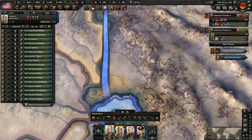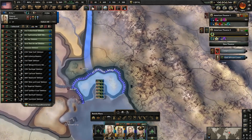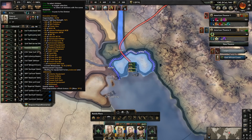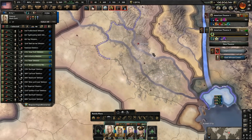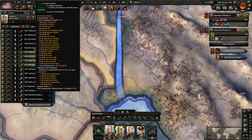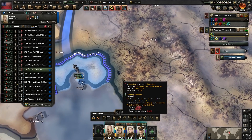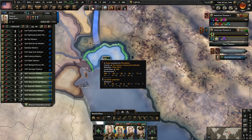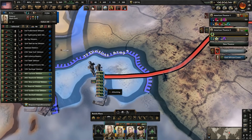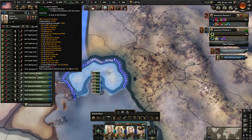I forgot about Iran again — and this poor army over here, no love guys. Let's go ahead and give them an offensive order and get them moving. You can see they're having supply issues already — I'm going to take a wild guess that this port here is nowhere near large enough. Let's have them go after the capital and I'll make adjustments as they move. Let's get a few more of these divisions moving towards Baghdad.